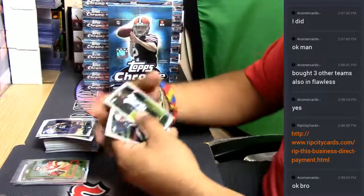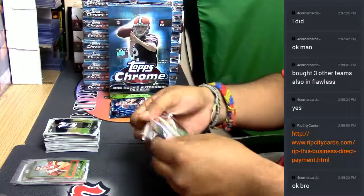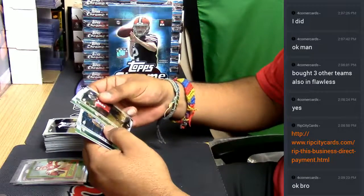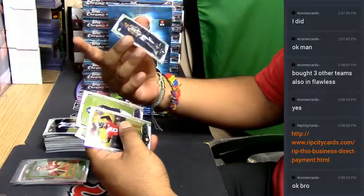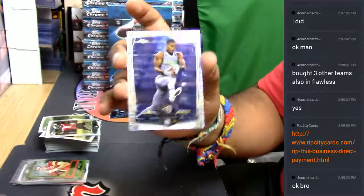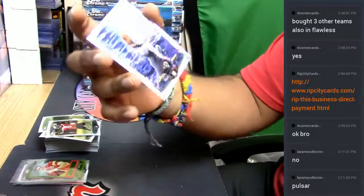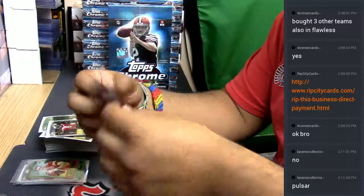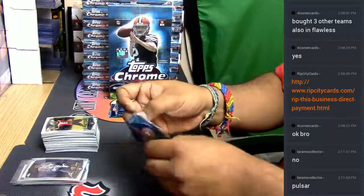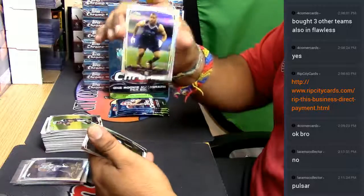We have an Aaron Colvin for the Jags, refractor. Check this out — Marcus Roberson. Is that a super? Nah, I don't think so. But it does look cool — it's not numbered or anything, but it does look cool. Let me keep going so I'm gonna hit that auto. Anthony Barr refractor here for the Vikings.